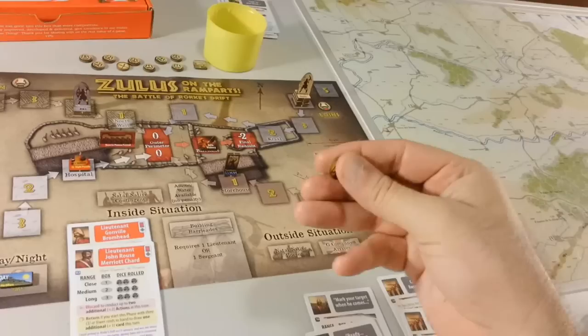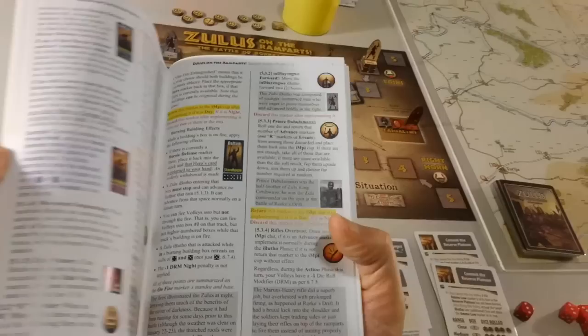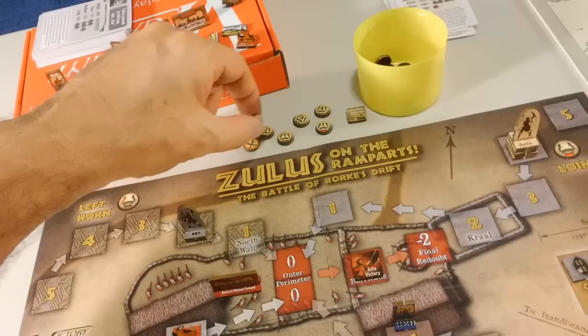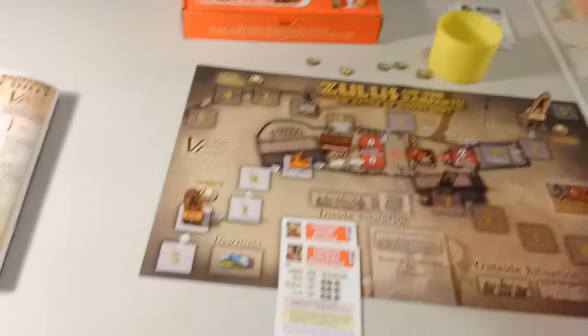Next turn — we've got another marker here and it is Prince Dabulamansi. This one goes back to the cup when we finish. What Dabulamansi does is we roll a die and get that number of advance markers back in the cup. We roll and get five, and there's a total of five advance markers. So we don't have to randomly select — we just put all five there. This marker goes back.